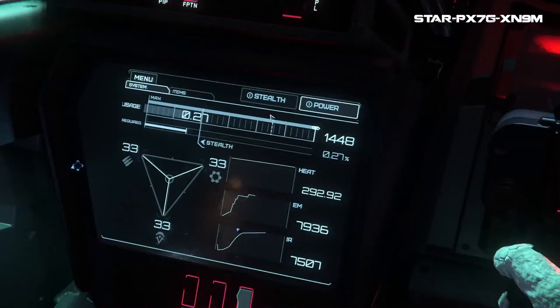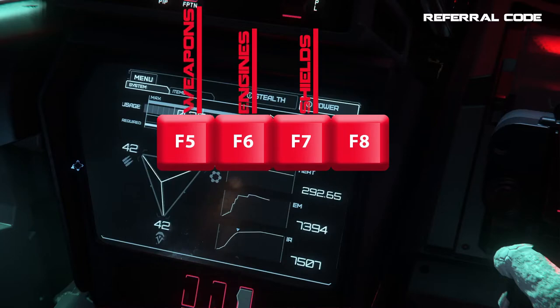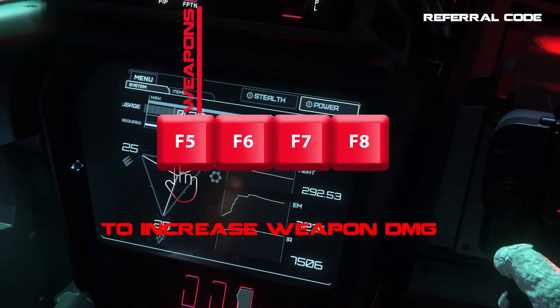Another very important aspect of dogfighting is using the capacitor system. It might seem complicated but it really isn't, and it can help you push your systems to the limits of where you need them. Your F5, F6, F7, and F8 keys — centered at the top of your keyboard — control power for your shields, weapons, and engines. If you need more power to your weapons to inflict maximum damage and finish off your target, hit F5 and your weapons will gain more power — if you're using laser repeaters this means more shots before running out of energy.